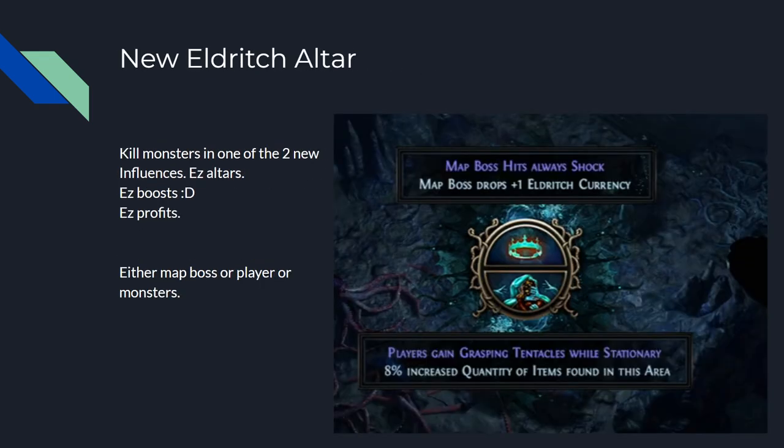New Eldritch Altars: depending on which of the two influences you have in your map, you'll get corresponding altar mods. Kill monsters in one of the two new influences and you can take easy altar boosts for easy profits. For example, one option is map boss hits always shock — but you get extra Eldritch currency. Or you could take player gains tentacles on the ground — just don't stand still — and get increased quantity. Pretty good.